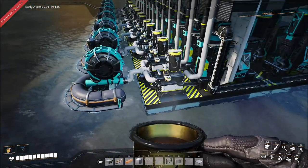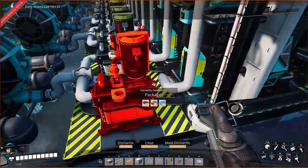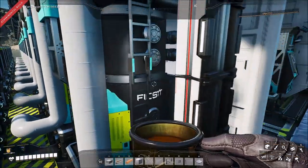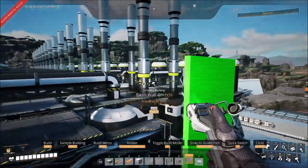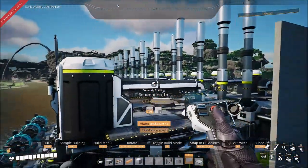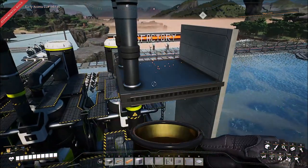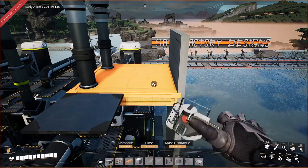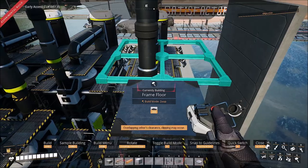Everything is coming along nicely — water extractors into packagers, oil into heavy oil residue, and diluted package fuel on the bottom. The next step is to unpackage all this packaged fuel up top so we can use fewer pumps. The easiest way is to take a wall and go up six high, then grab a foundation — a one meter grip metal. Use a catwalk crossing to get perfect placement, then grab a frame floor from architecture for an open center so the machine outputs pop out perfectly.